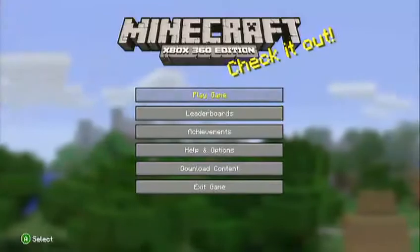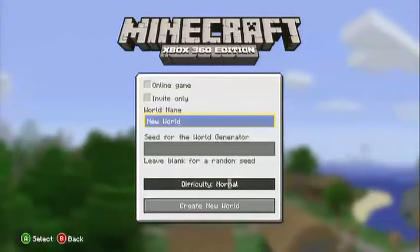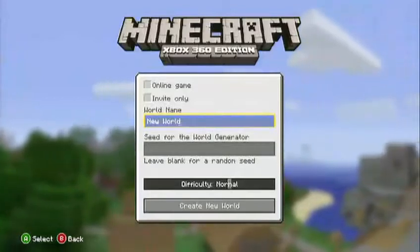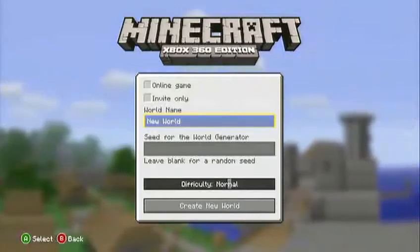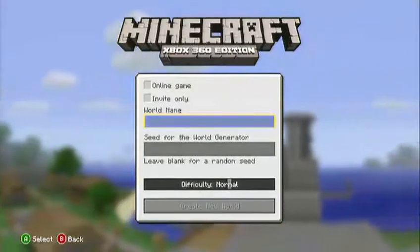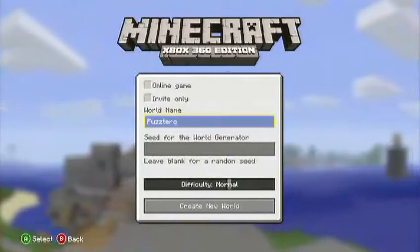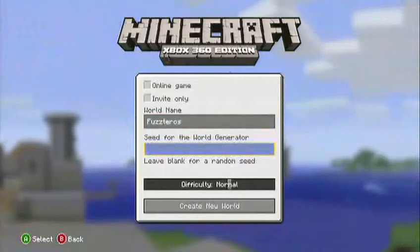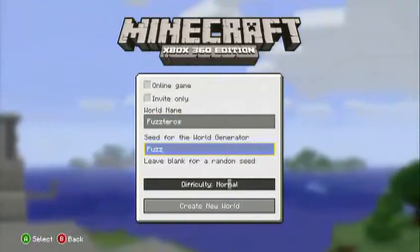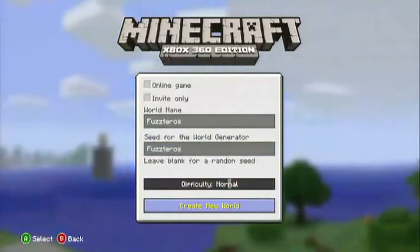You go into the Minecraft options, where we've got Play Game — highlight that. I'm currently offline so no friend requests come up, and we go to Create New World. Normally you can choose if you wanted it to be an online game or invite only if you're online, but we're not doing that. World name — I'm going to call it Fusteros. Seed for the world generator, we'll call this the same thing so you can create exactly the same world yourself. Difficulty: Normal. Create New World.